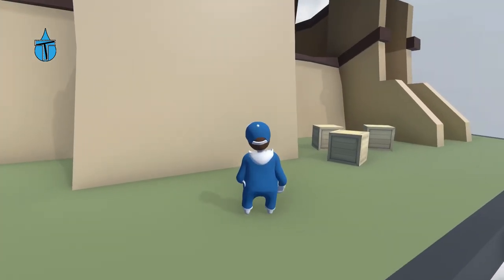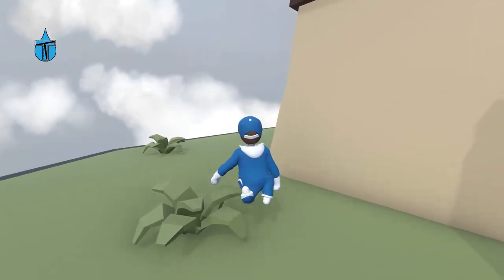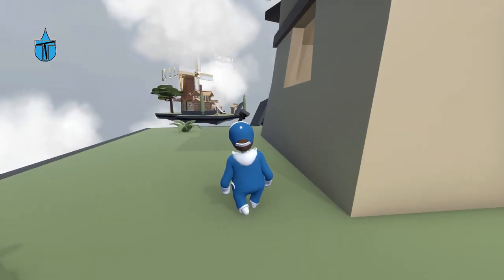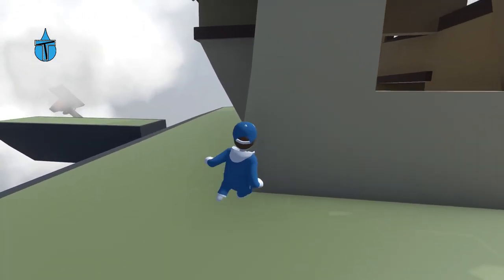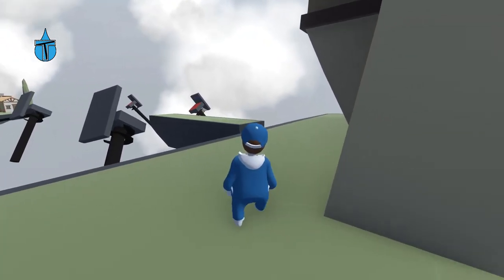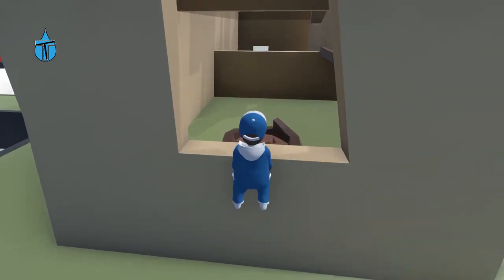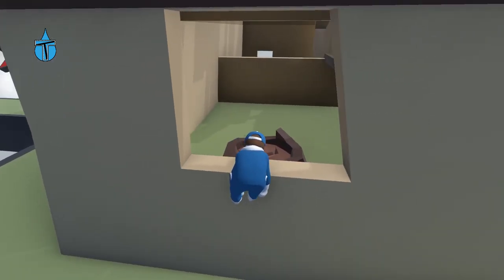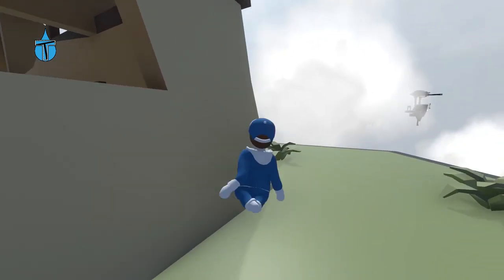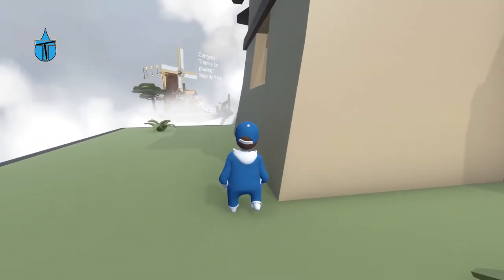I guess it wants me to climb up there, but I want to have a look around quickly. There's the rest of the level, there's a window. Do we have to go up there? I'm confused what the boxes are for. There's a tree stump and a door on the other side — I'm really confused what the boxes are for. Let's go have a look at the next bit.